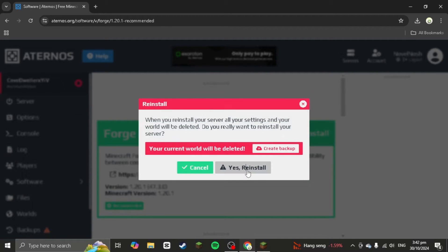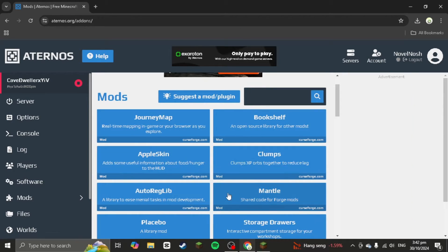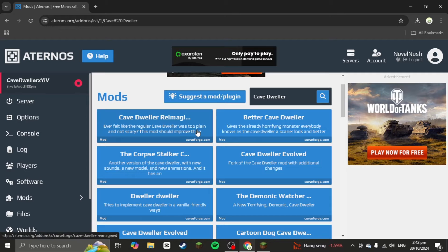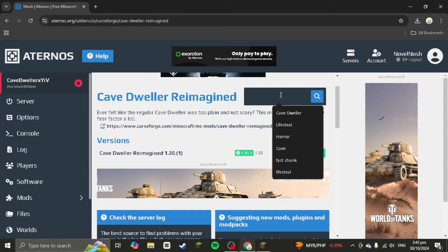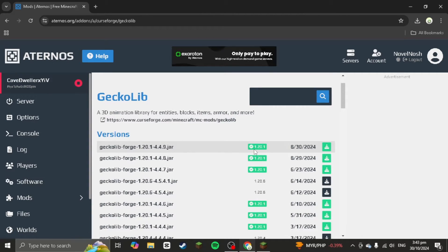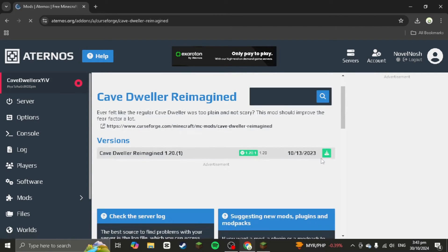After reinstalling, go to Mods. Search for 'cave dweller' and select Cave Dweller Reimagined. But first, before installing that mod, you want to install GeckoLib — it's a mod that supports 3D animation. Download the first one for 1.20.1, wait until it says 'check', then go back and download Cave Dweller Reimagined too.